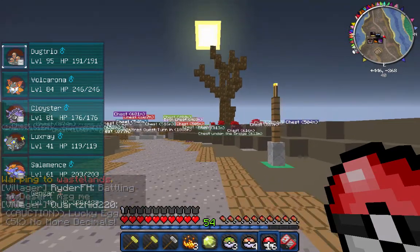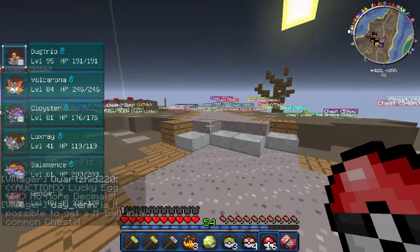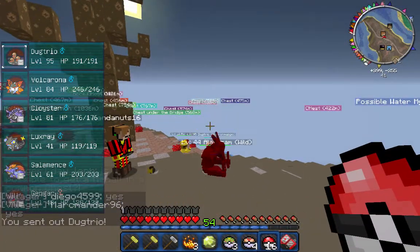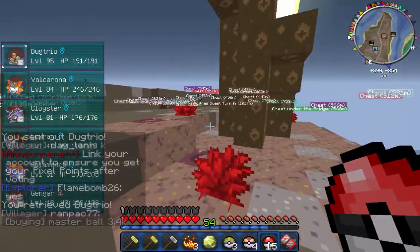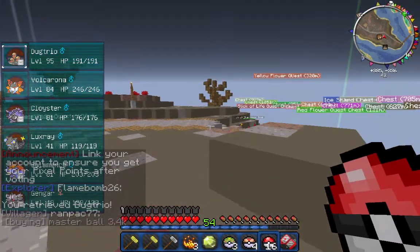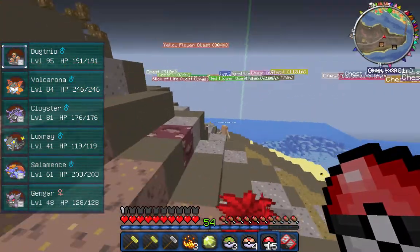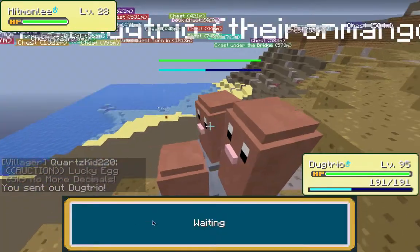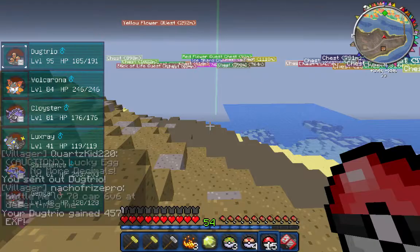I'm trying to think of some new catchphrases — if you have any you'd like me to say just let me know. I'm catching some random Pokemon — I'm gonna catch this Abra! Let's catch this Charmander — let's go! And a Hitmonchan — that is some good XP, level 28. We're gonna be getting Dugtrio to level 96 this episode, I promise.